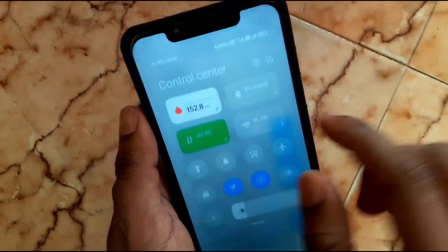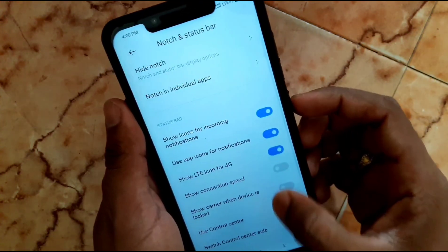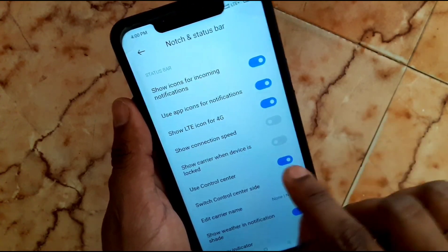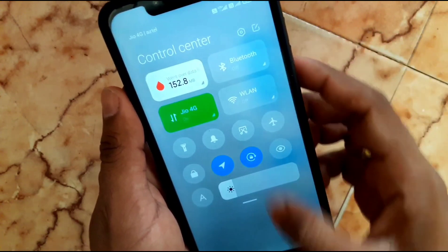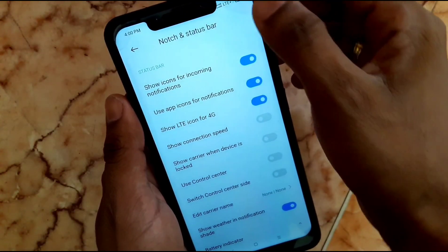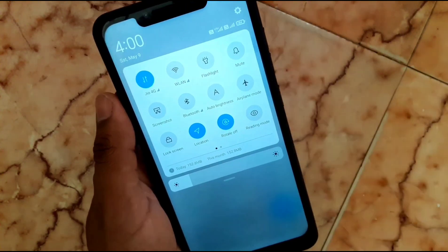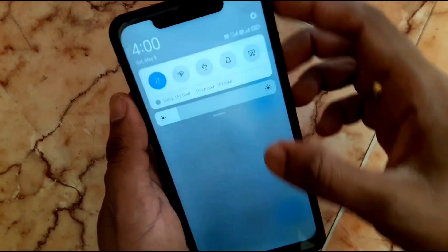Just enable connection speed and now you can see your internet speed. After that, use the control center setting — if you don't want MIUI 12 control center, you can use MIUI 11 style instead — just disable it. Now you are able to use MIUI 11 style. If you like MIUI 12, just enable it again.